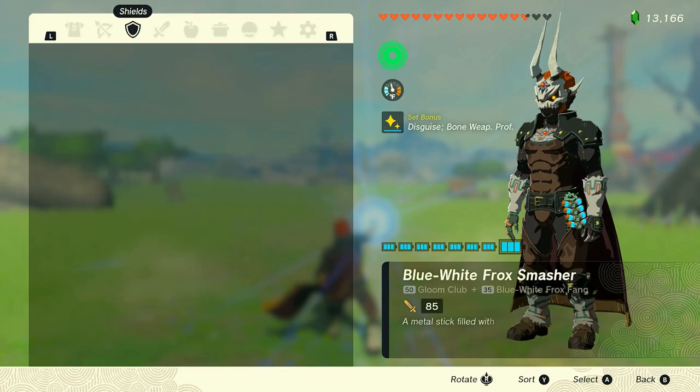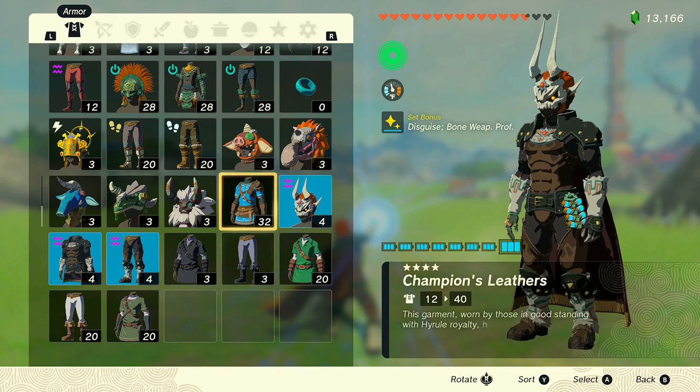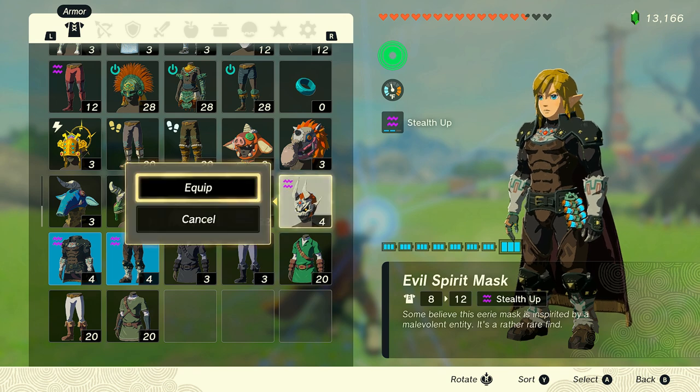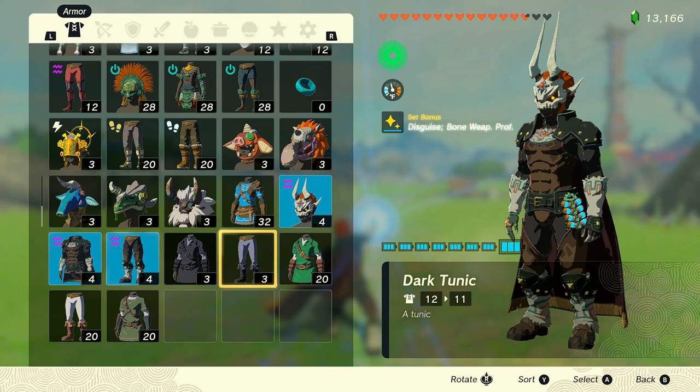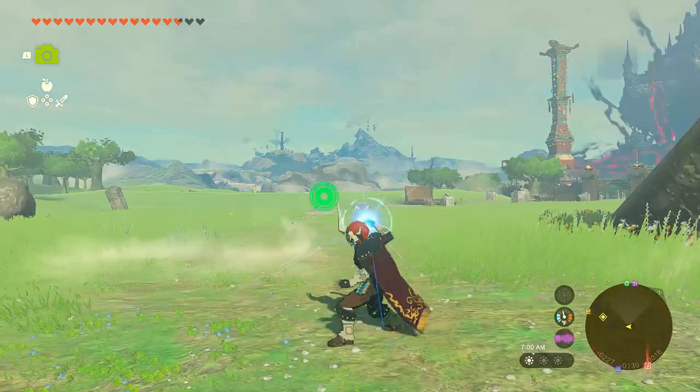I think completing all of the Lome Labyrinth mazes for this armor is actually worth it. You can see all three parts of the armor, where each of them gives you a level 1 stealth buff, but when you wear them together you get the bone weapon damage buff as well as level 3 stealth.